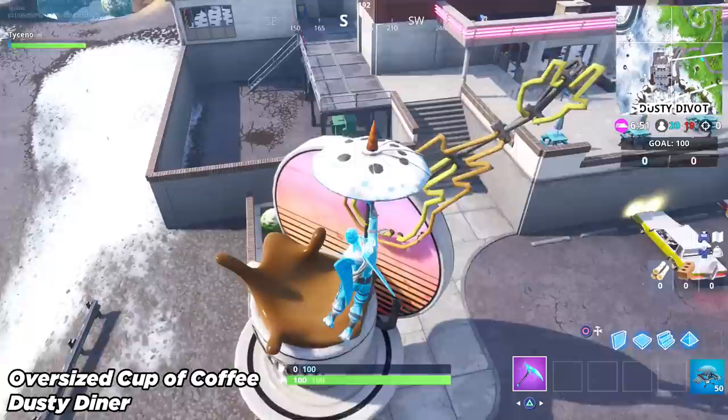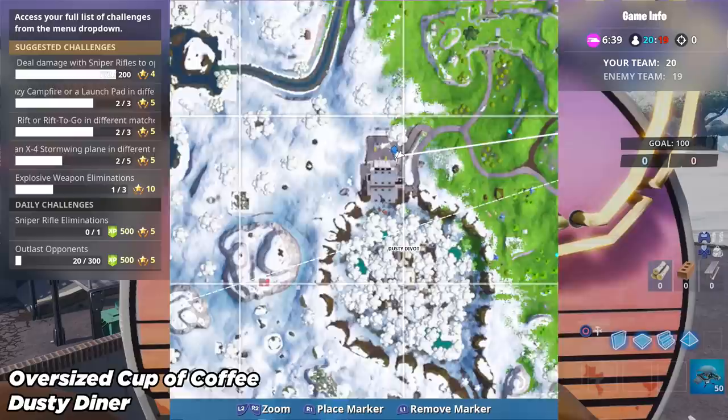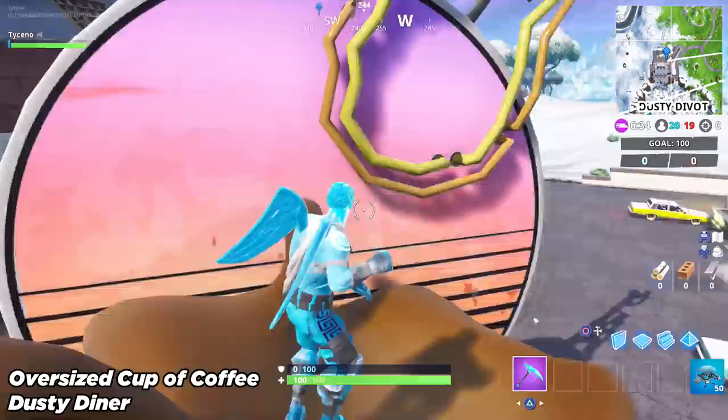Oversized cup of coffee — this is stage number two. This one can be found at Dusty Diner. You guys will see this one right here in front of Dusty Diner. Here is the exact map location — just head over there on top of Dusty. Head to the front of the store and you will see that big signage, and you just want to pop in an emote on top of it. That is stage number two done.